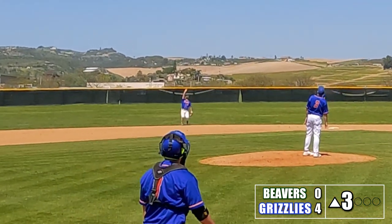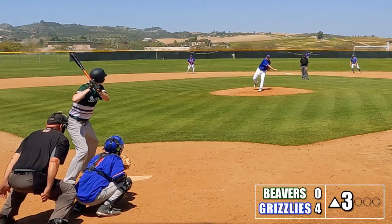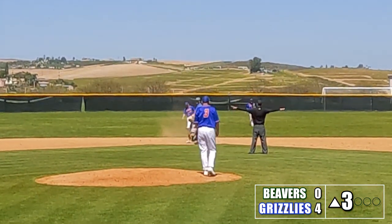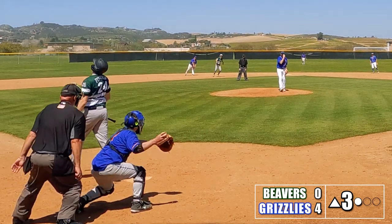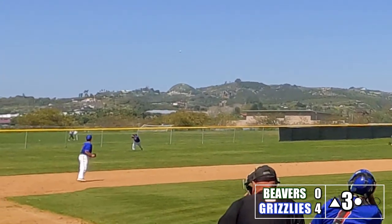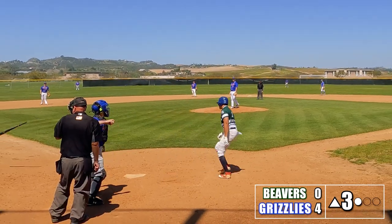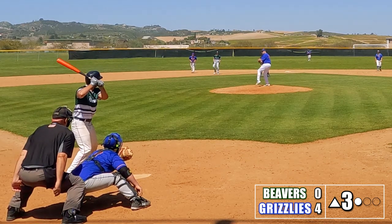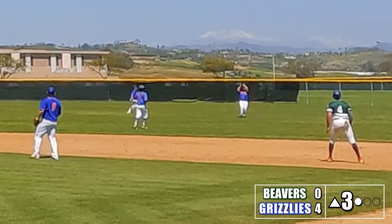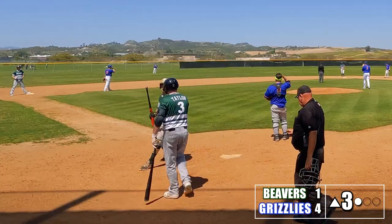David pops it up to the shortstop — looks like a can of corn, but the shortstop drops it. That's exactly the type of break we needed. David steals second with a great headfirst slide, beating the tag. Jake the Snake rips a liner to left field, but David has to hold up at third. Jalen takes a walk to load the bases. Ryan hits a shallow pop fly — the right fielder completely misjudges it, the ball goes over his head, and everybody's safe. We got our first run of the game, and the bases are still loaded.